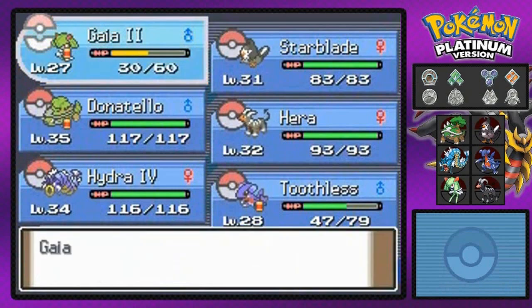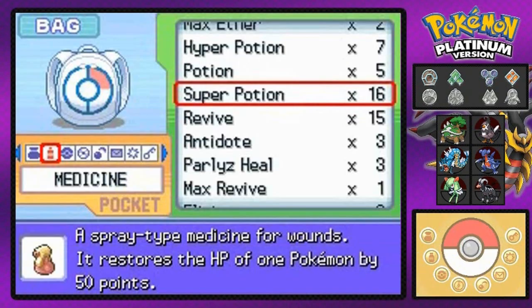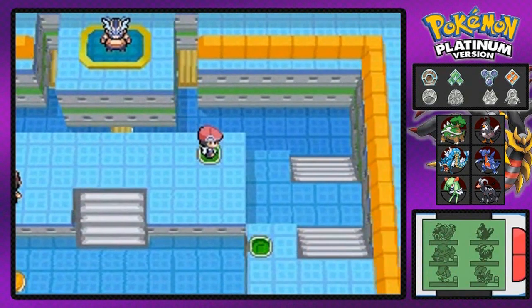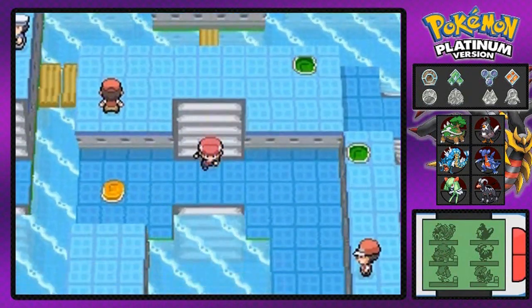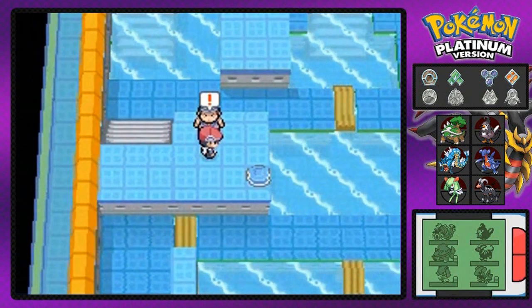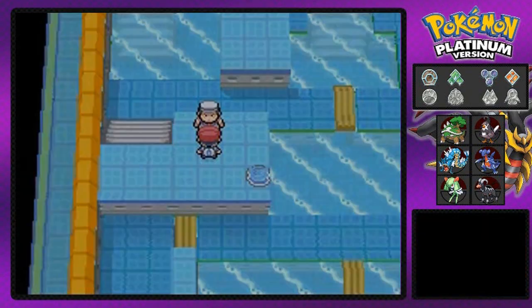I've got to wake up and heal my Gaia number two — it's been taking a lot of losses. I should heal Toothless too. I'm going to switch up my Pokemon and go with Hydra number four, who does have an Electric-type move. Pressing this button switches up the landscape and allows me to proceed. We've got Sailor Damien up next.